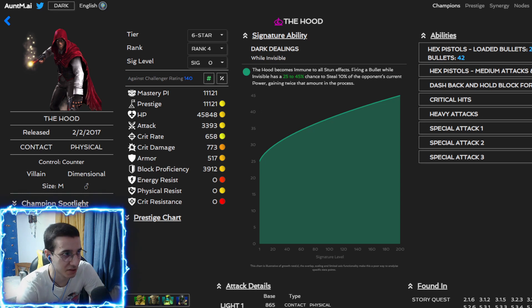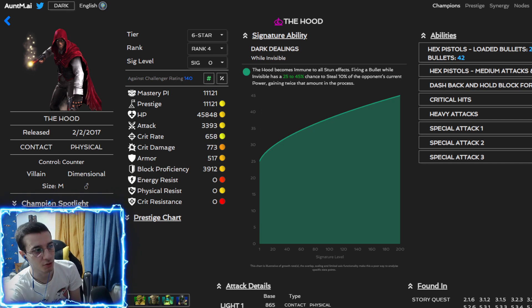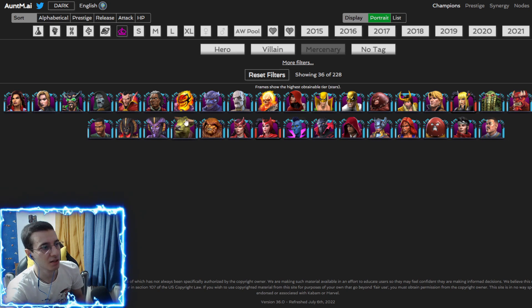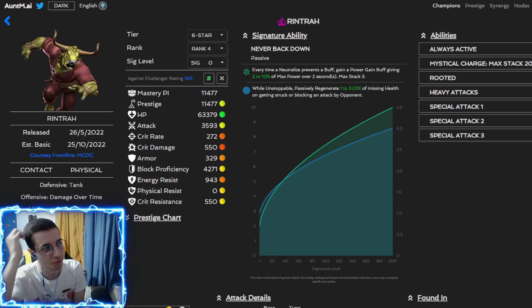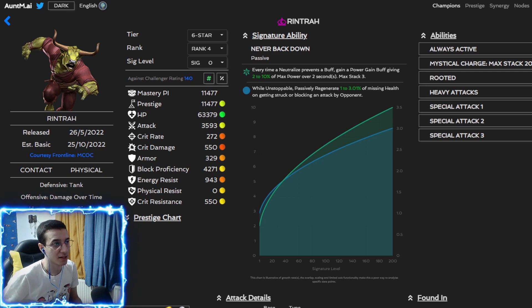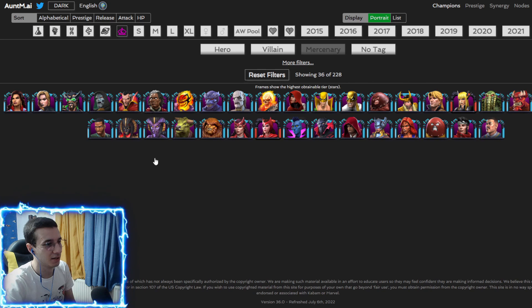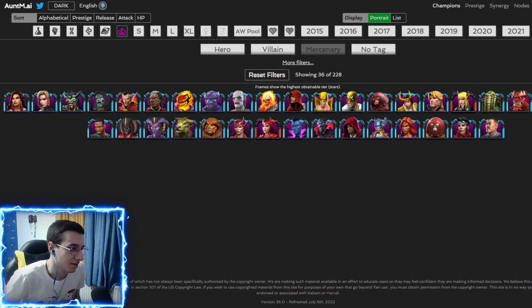Hood is actually pretty good because he can use invisibility to knock the opponent down if you don't have parries due to limber, and he can steal power with his special two by timing the invisibility with the SP2 hits and getting a bunch of power back — if you're lucky and awakened. Lastly, Rantrap has neutralize on his own abilities as well if you cannot knock him down because of limber.